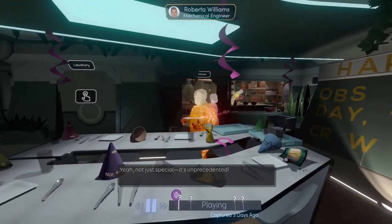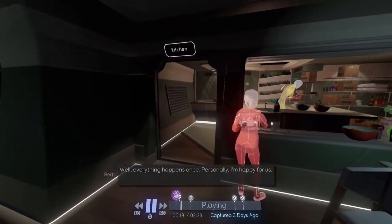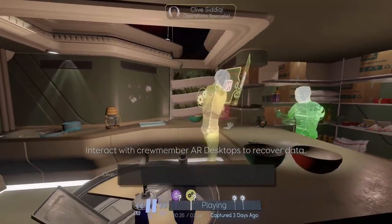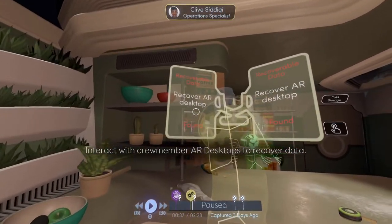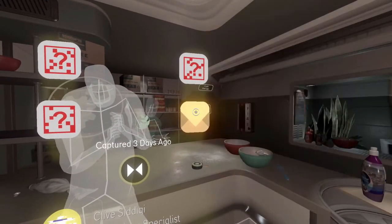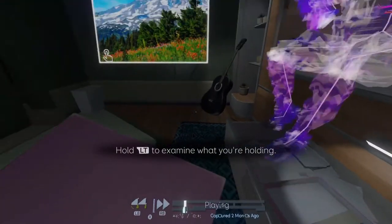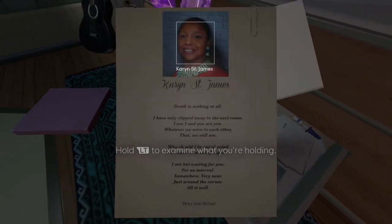You scrub through archived AR footage to understand what the crew members were saying and doing before you got there. Crew members will also pull up personal logs, which you can access to retrieve more bits of data — this might be an email from a colleague, voice messages from people back on Earth, that kind of thing. You might also find a code that gets you into their personal quarters, where you can find out why they joined the Tacoma station or if they want to stay there. How much you go digging into a character's backstory is completely up to you.